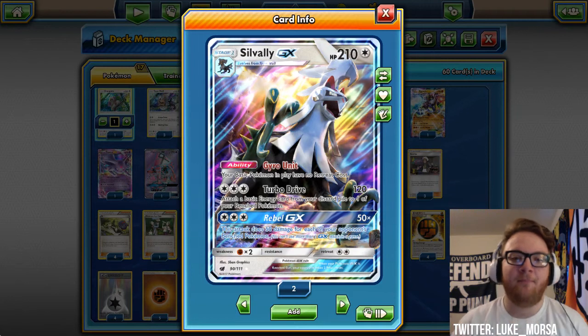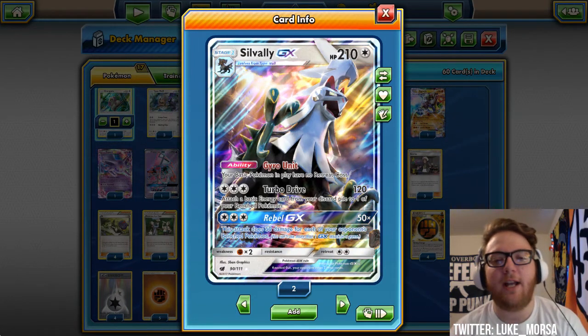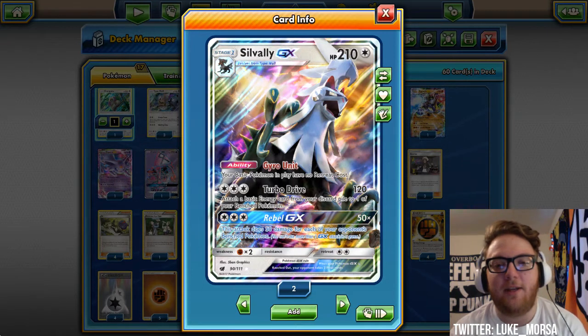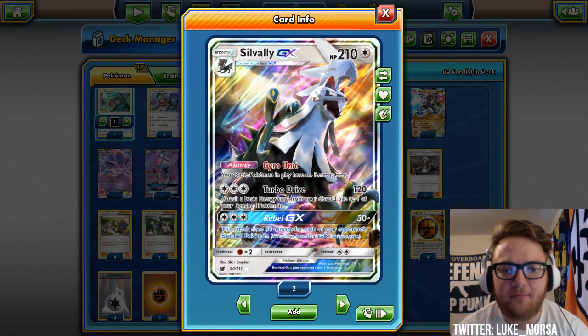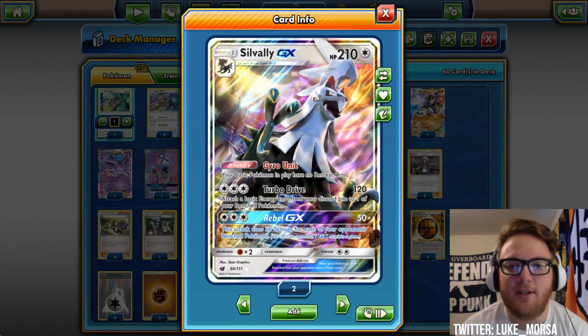We're hitting 120, and if we have a memory on, we might also be hitting for weakness. We're also putting an energy from the discard onto one of our benched Pokemon. So really solid.